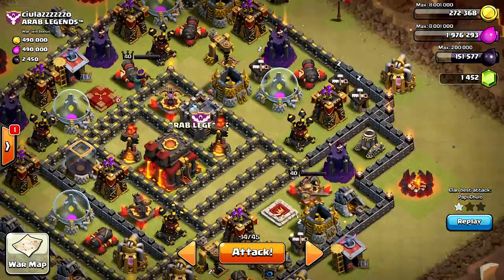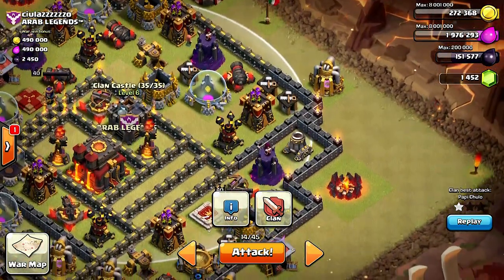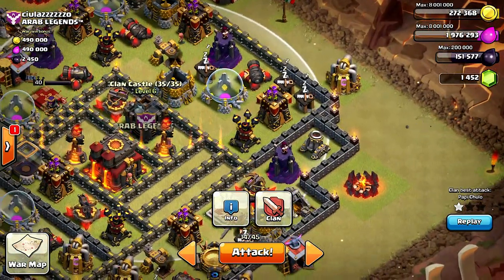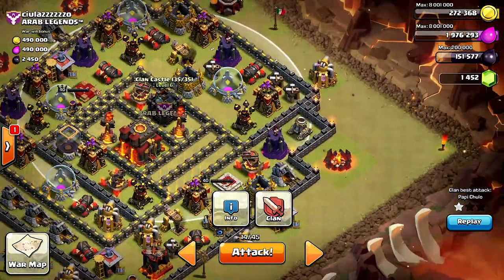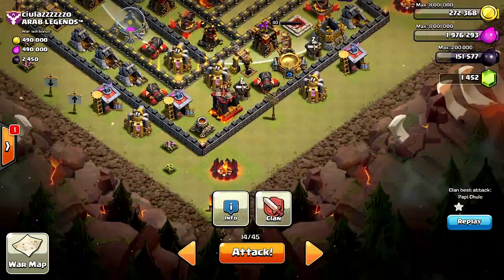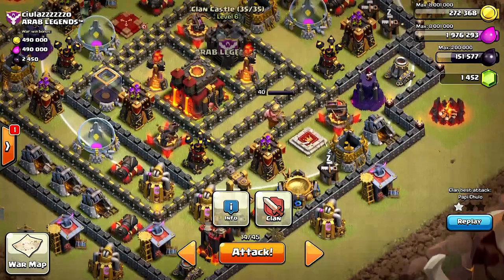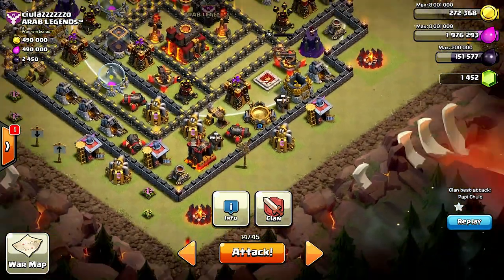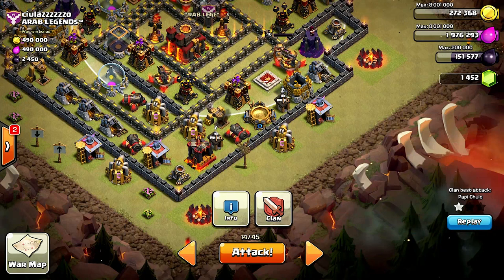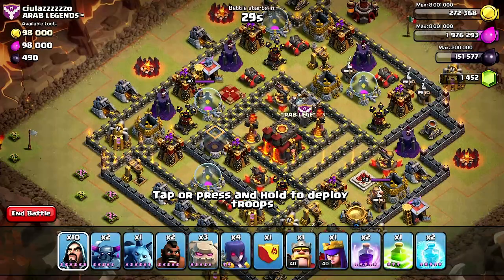Looks like a pretty interesting base. This might be a little difficult because if my heroes aren't going for that town hall... you know what, I'm just gonna attack down here. It's a little bit riskier, but with that big of a gap the heroes would just walk right around the town hall if I attack from the top. So let's go ahead and do this.